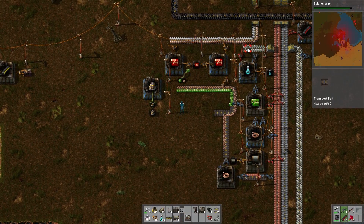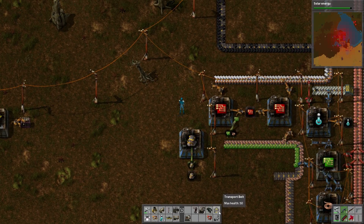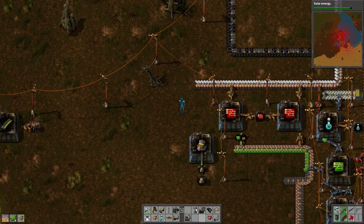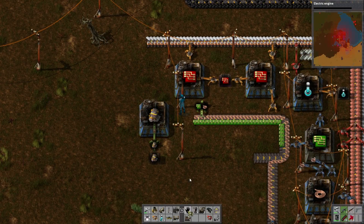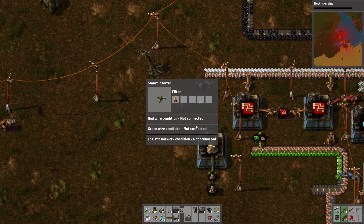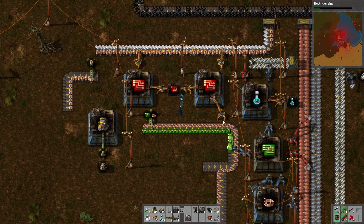Well we've got batteries, we've got steel, so what we need to do is split the batteries off of there. The easiest way will be to just get a smart inserter. We're gonna need... yeah solar energy is now ours, electric engine. Yeah we can get that with green science. So the smart inserter here will take batteries and put them on here. Okay, number two: steel is right there.